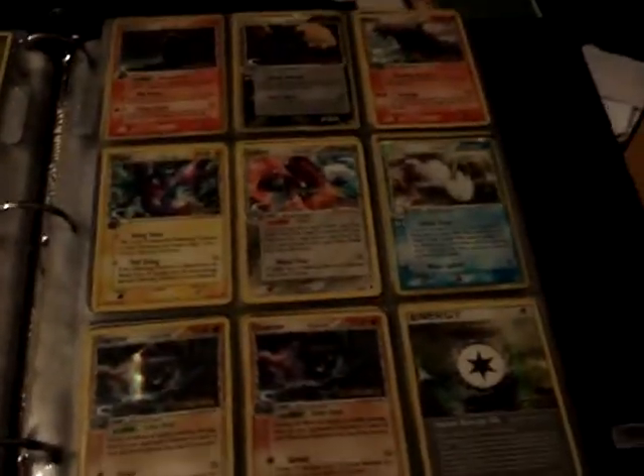Dragon Frontiers — all hollow, four more hollows, all rare. Rare reverses, more rare reverses, and then common and uncommon reverses.